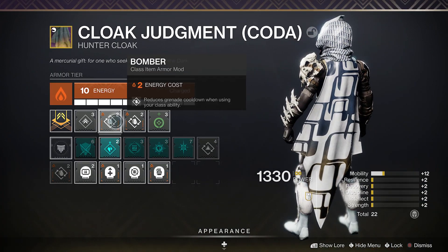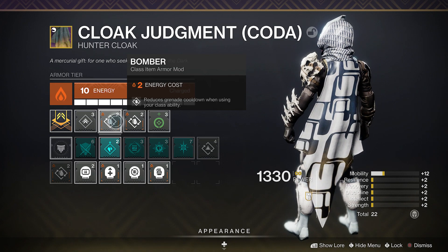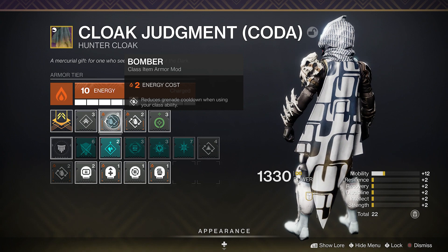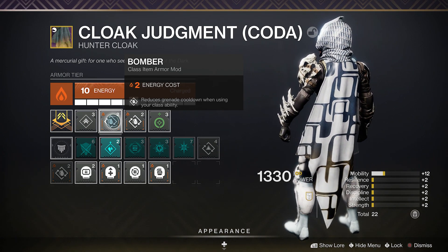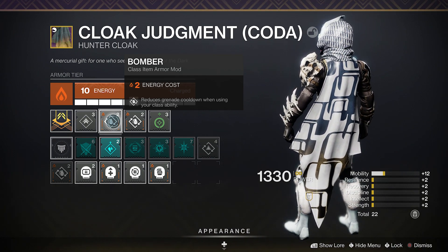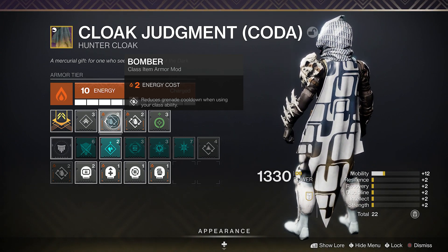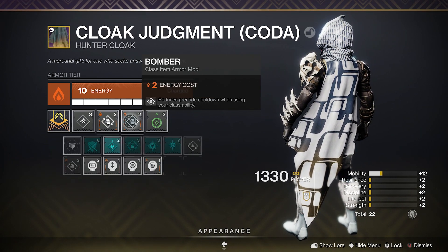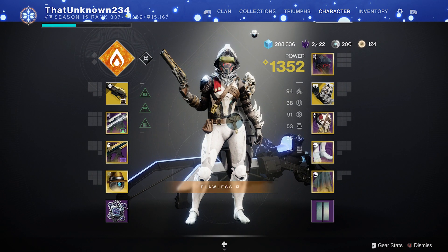Just using these gauntlets you get a pretty good amount of tripmine energy back. On top of that we're also using Bomber to get more grenade energy whenever we dodge. So whenever we dodge we get grenade energy, whenever we throw a grenade we get grenade energy, and whenever we do any ability damage we get grenade energy. We get so much grenade energy that it's not uncommon to throw a grenade, throw our knives, and immediately throw another grenade.